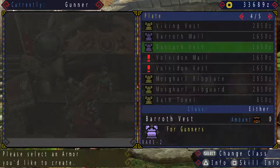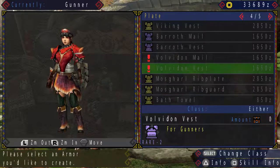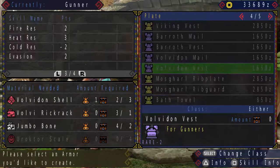Since we unlocked the Volvidon one, let's just take a look at the skills it gives for the gunner. It gives fire resistance, heat resistance, evasion, and negative cold resistance.